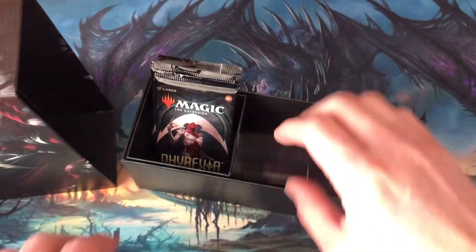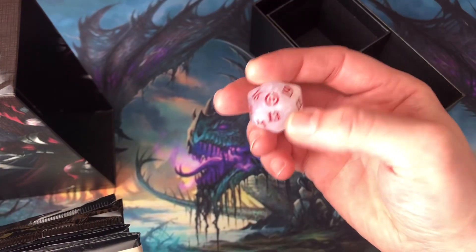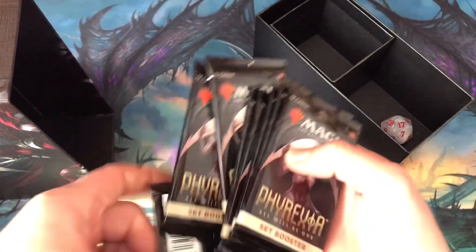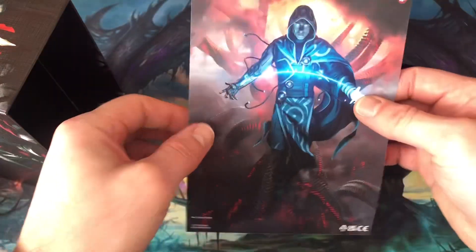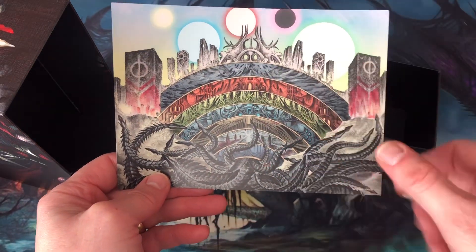The foil lands are behind the promo and then the regular lands. The oversized spin-down die features the Phyrexia All Will Be One set symbol — I rolled a 16. Eight set booster packs and 2 how-to-play Magic reference cards. There's also an insert art that was inside the bundle featuring Completed Jace, the Perfected Mind, and on the back the various levels of New Phyrexia.